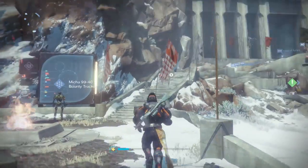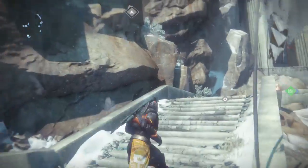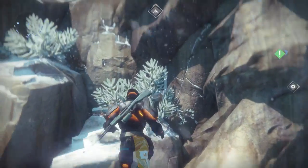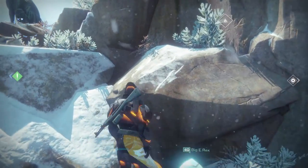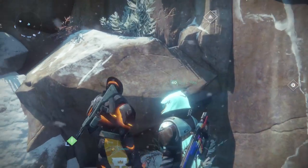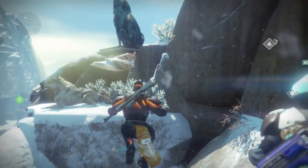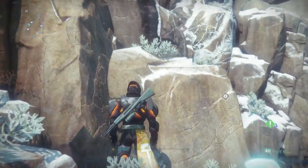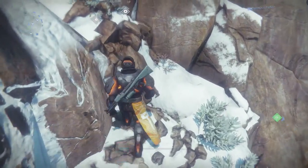I'm still at Felwinter's Peak, and what you need to do — the first one, and you don't have to do these in any particular order — is up here on the rocks. You'll see a little indicator right above my head, right at the top middle of the screen. Anytime you get close to these medallions, you get an indicator, which is really nice. I've got my son Big E with me, and I was showing him how to get the G-Horn. You can pick up multiple, one per character.